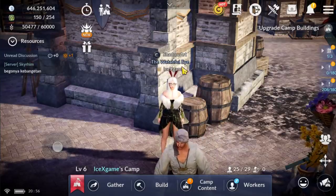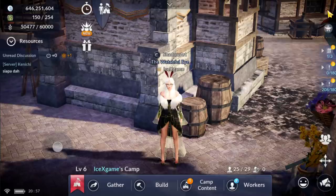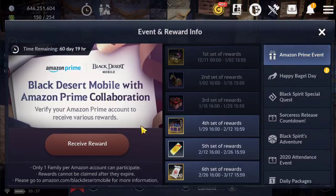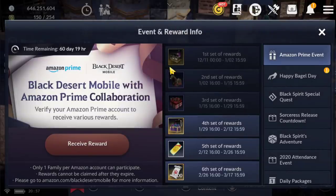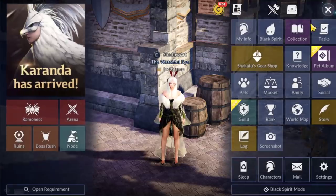How to get these pluses? For anyone asking, this is coming from the Amazon reward. You can check it from the event section. This Amazon reward — you can use a free 7-day registration for players who don't have a credit card, or you need a credit card for the free 30-day option to receive this reward.